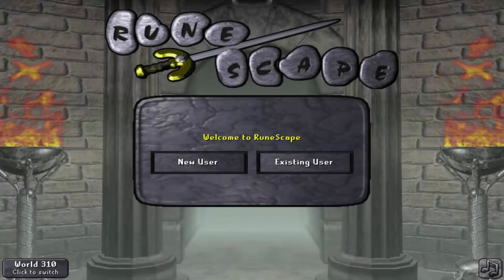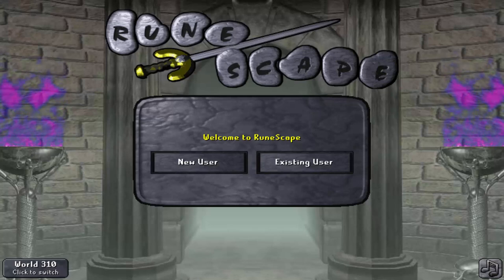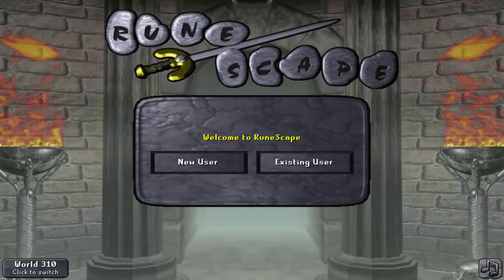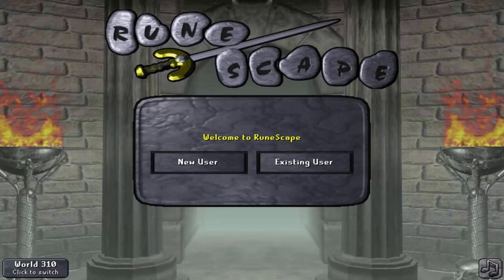Hey guys, before this video starts I just want to say this quest involves me teleporting to and from 10 different locations randomly all over the place repeatedly. Due to the randomness of this quest, I do leave in parts where the chest isn't in that area, so I have to teleport somewhere and it's not in that area.